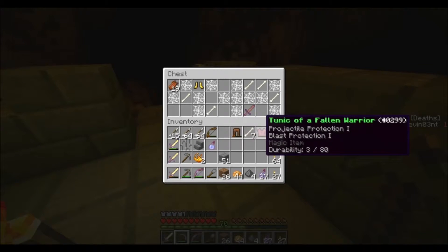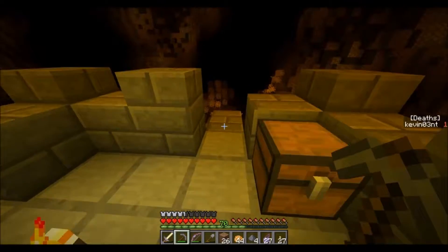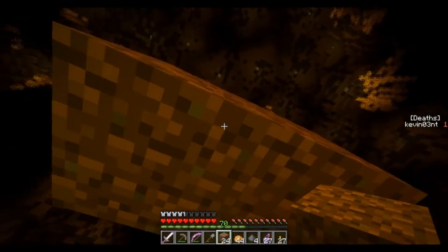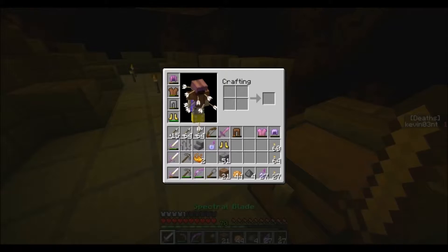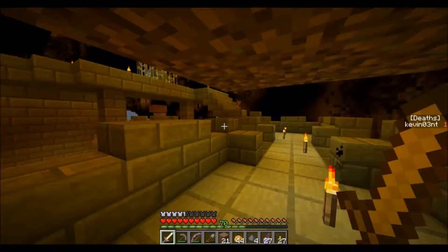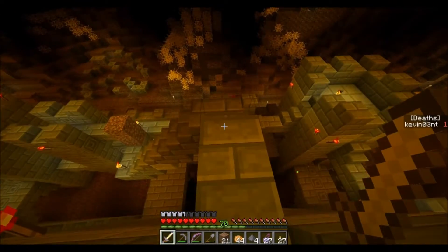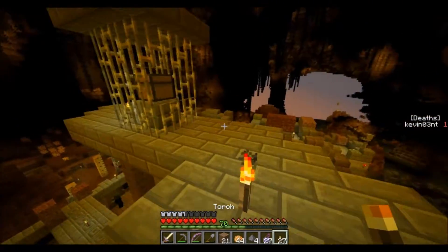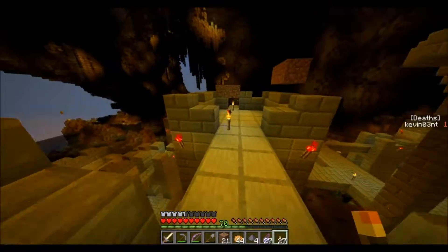Oh my god, everything just hit me. Blaze powder and slimes — so we're going to have to make a fire resistant potion. Because if you remember in the beginning, there was that book. There was that book that said there was a tunnel with lava that you had to swim through to be able to get to the next area. So we're going to have to make a fire resistant potion — that makes sense. I wouldn't have known that until we got the glass bottles. So that's the top explored.